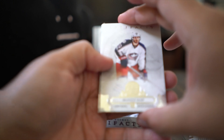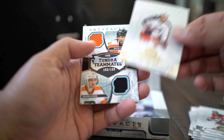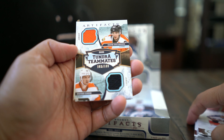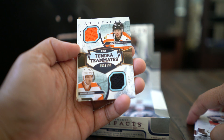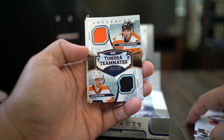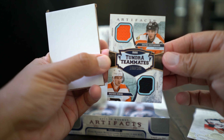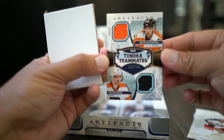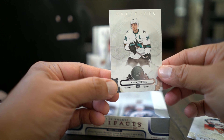Brandon Saad, and Duos Tundra Tandems — Brayden Schenn and Shayne Gostisbehere dual jerseys, numbered to 199. So that makes two jersey cards, and Logan Couture base.